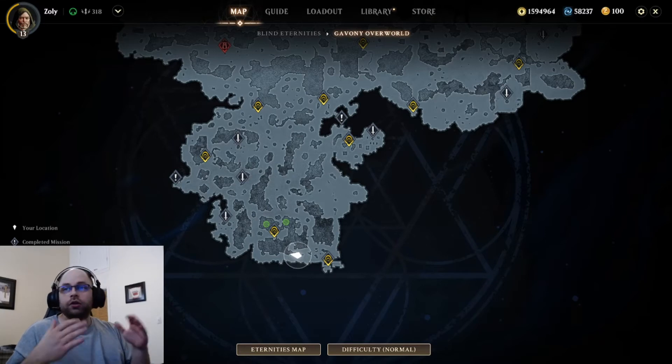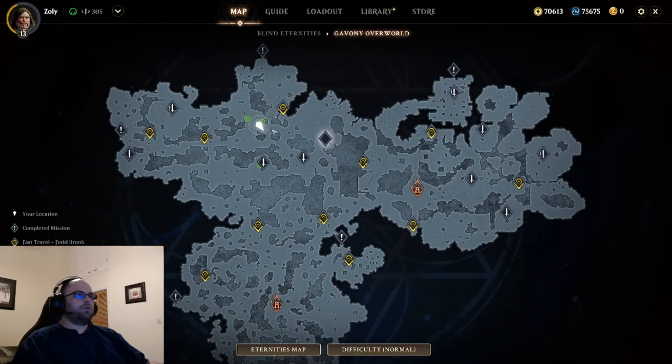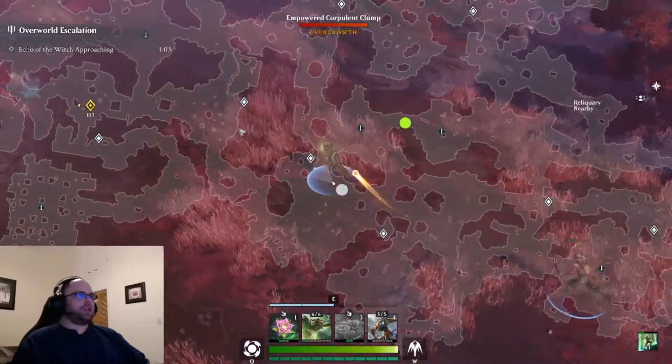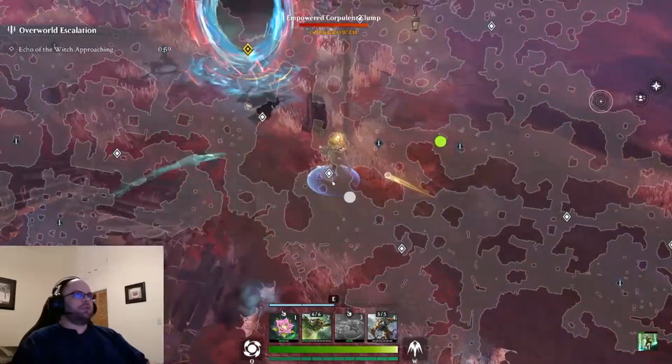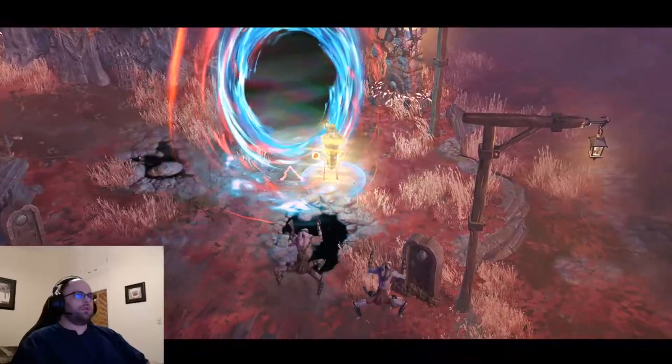Next I'm going to show you the echo in this zone — the Echo of the Witch. Here's how you find it. We just spawned the Echo of the Witch here in Gavany. You just want to come here to Solus and it's right there. It's not on the edge of the map like all the other ones — this one is in a very particular place. And there's that nice-looking portal — the Echo of the Witch portal.